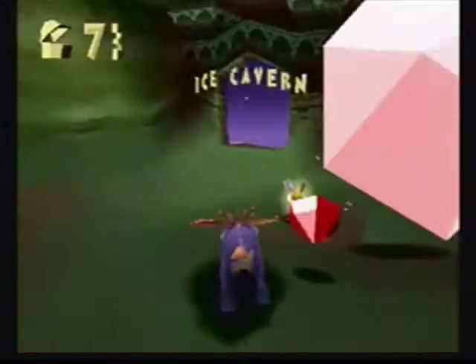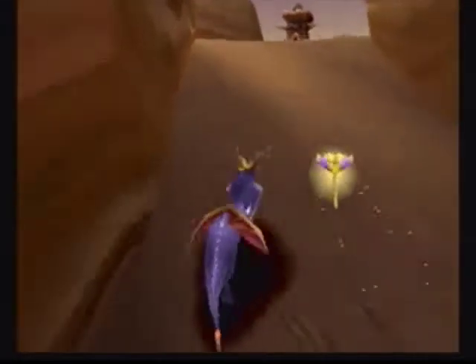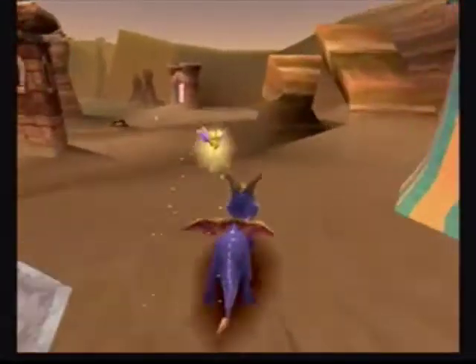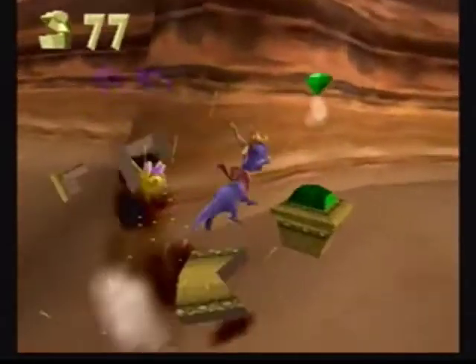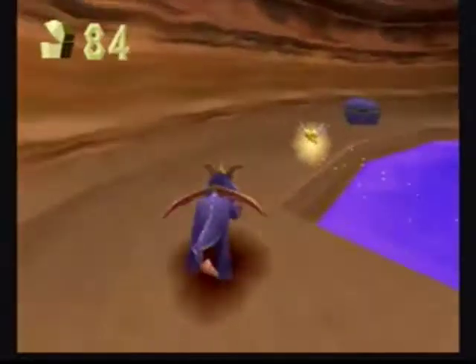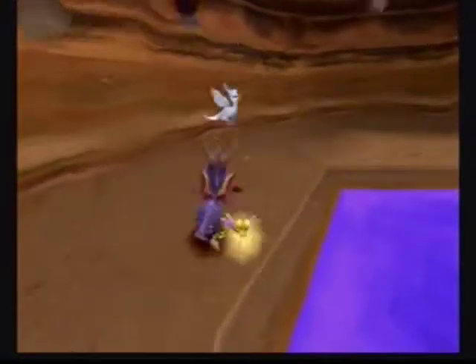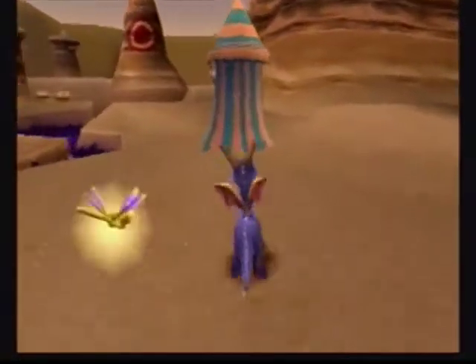Okay, down here is Ice Cavern. They do that a lot in games — in desert worlds, they just have a world that's cool or nothing to do with the desert. Like in Hotlands in Kirby's Epic Yarn, they have cool caves. They just have stuff that contradicts itself.